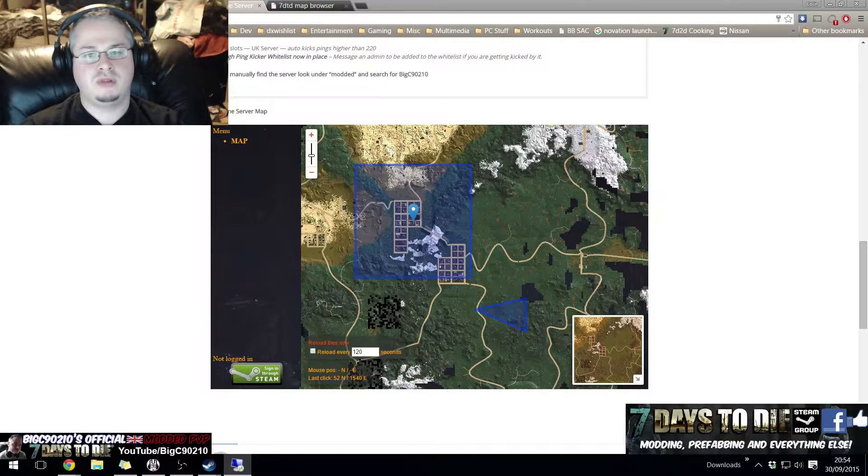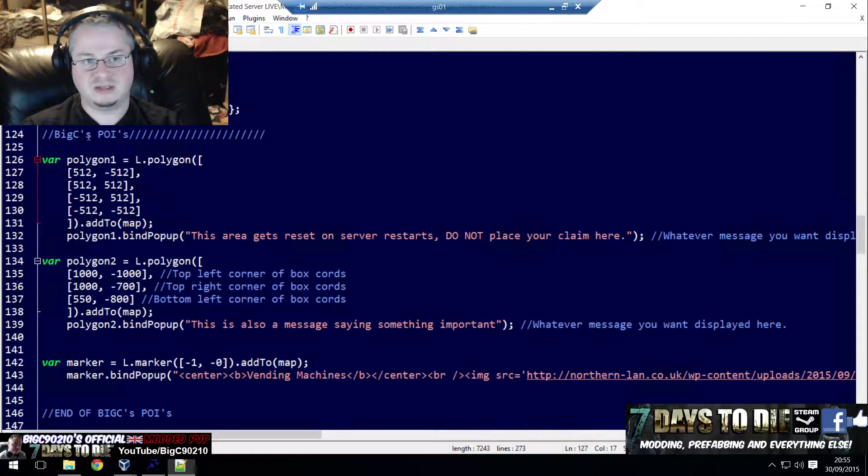If we pull the map out, we can see that when we move the mouse over, it's displaying the coordinates — 512 and then 512 again. If it's south or if it's west, then the coordinates will have a minus in front of them. North and east are positives, and south and west are minuses.